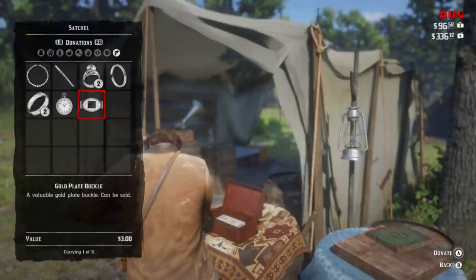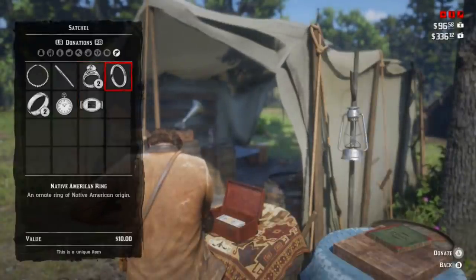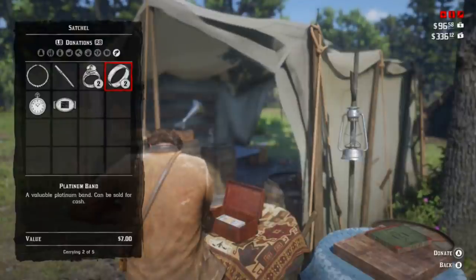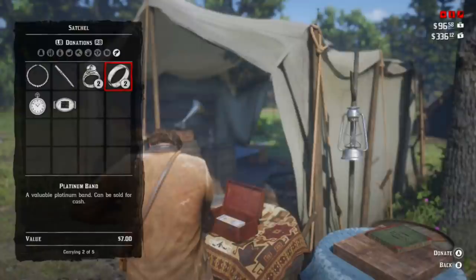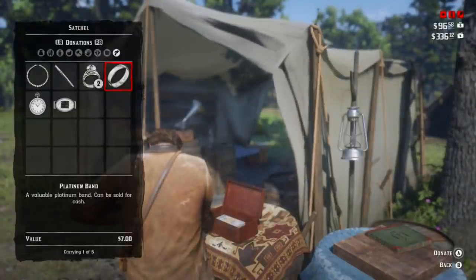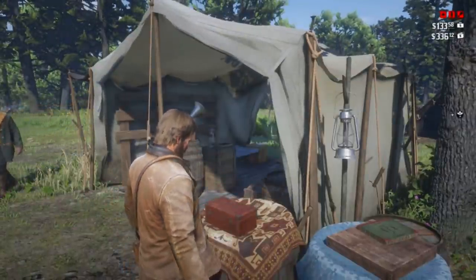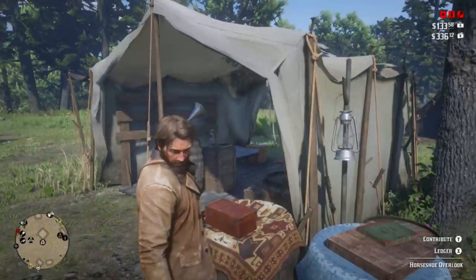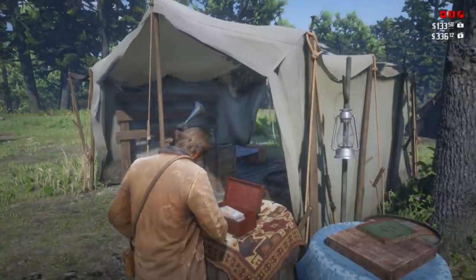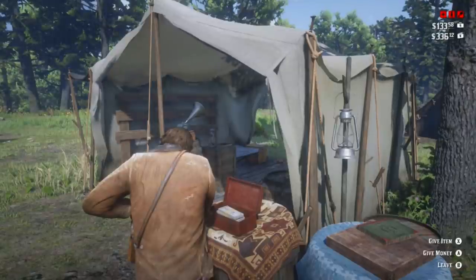Robbing people is great because you can get money from it, and especially big donated items — this is awesome. You have rings, necklaces, pins, watches, belt buckles — all those things you can find. Take those things because they're valuable to your whole camp. This contribute box should be in the middle of your camp. Once you deposit that money, you want to switch over to your ledger.